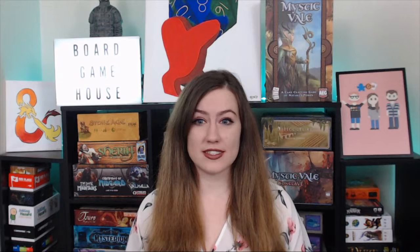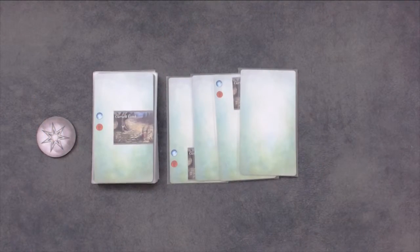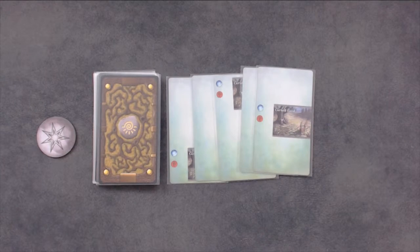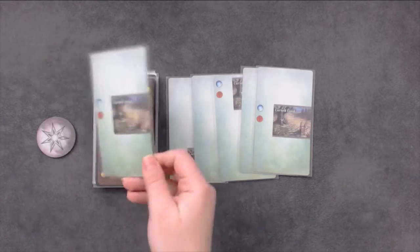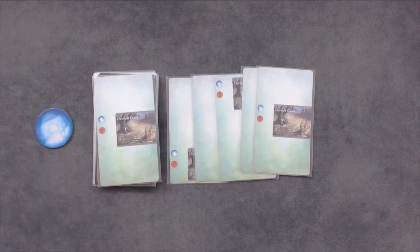A player's turn consists of 4 phases: Planting, Harvest, Discard, and Prep. During the planting phase, you must choose to either pass or push. If you choose to pass, skip directly to the harvest phase. If you decide to push, place your on-deck card into your field, resolve any win-plate abilities on the card, then flip over the next card. Your field will spoil when you have 4 decay symbols revealed. However, there are many advancement cards with growth symbols that will cancel a decay symbol out. If you spoil, you will move straight to your discard phase and flip your mana token to the active side. If you do not spoil, you can continue pushing or move onto the harvest phase.